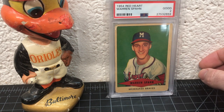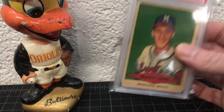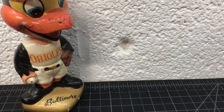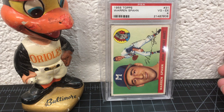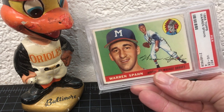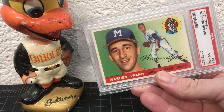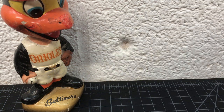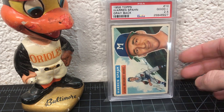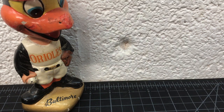Here's a '54 Red Heart — this was a dog food card, the big league dog food — that's a 2. It's one of those where high grade is expensive. '55 Topps is one of my favorites — the colors are amazing, they chose nice colors to contrast with the backgrounds and the gradient, it's just really nice. '56 is super similar to '55, just not as cool in my opinion — that's a two and a half.